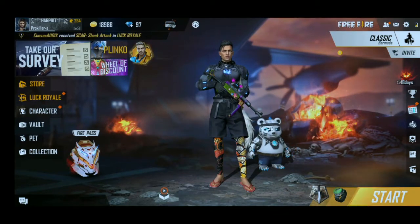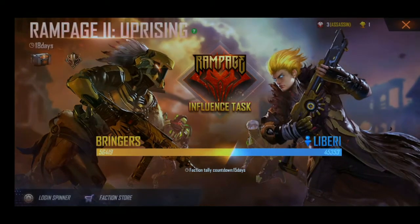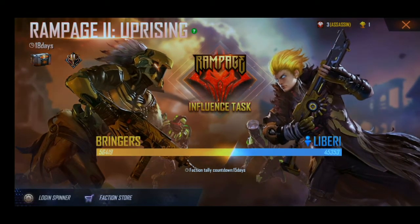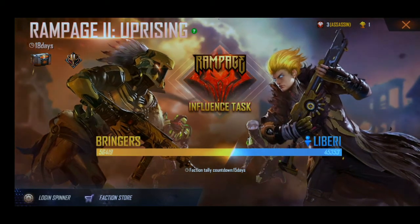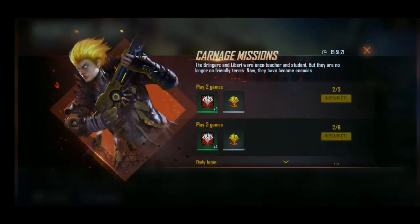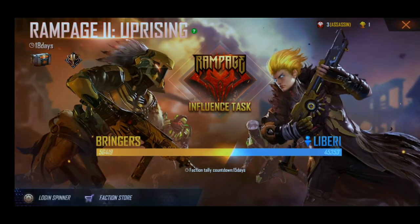Now I will tell you the full details. First of all, you will join here — either Bringers or Library. I will tell you a better option. Friends, we are giving banner, oftar and skateboard — they are new — and Bringers are also new. I have selected Library.